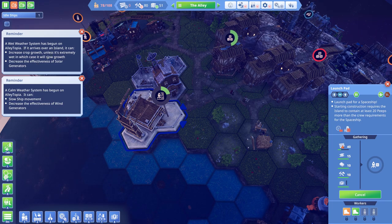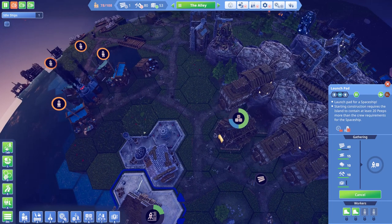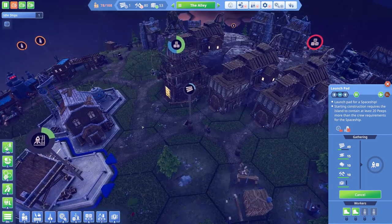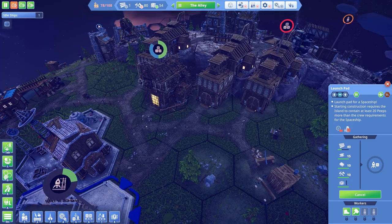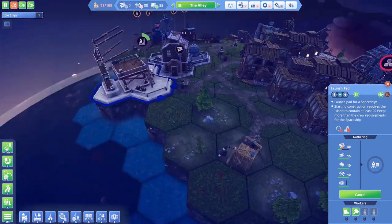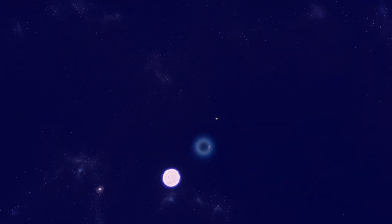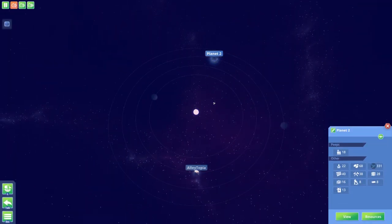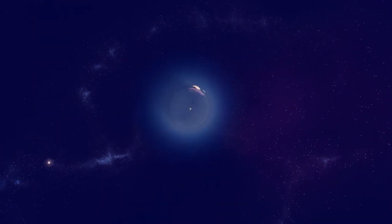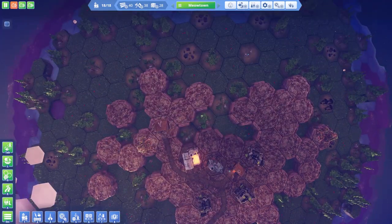So we've got a wet weather system on Allytopia - it can increase crop growth. And we've got a calm weather system which will decrease the effectiveness of wind generators. We have none of that so we don't have to worry about any of that, which is pretty sweet. I'm still calling my warehouses factories - that is very odd and very silly. I just realized we won't be able to trade anything with this planet if we don't have a spaceport there.